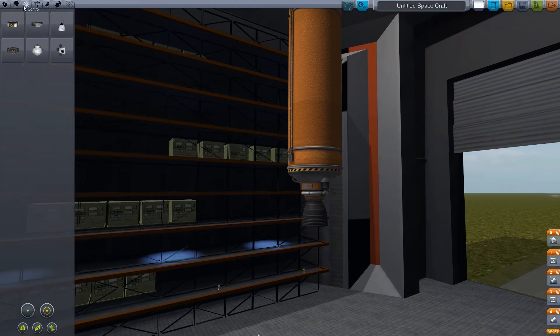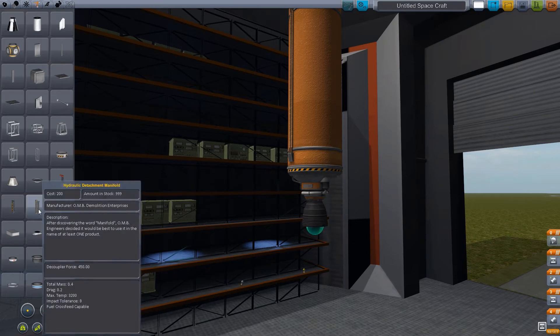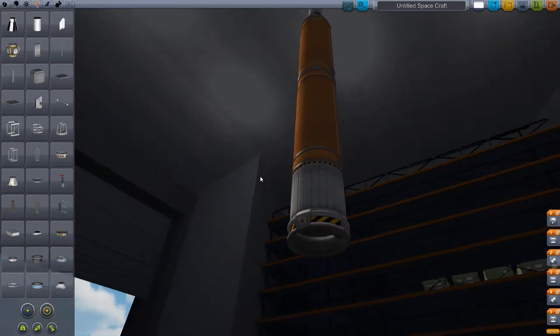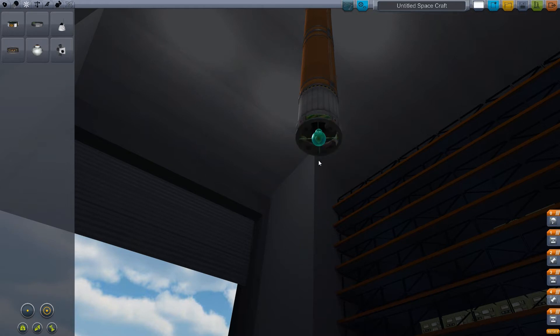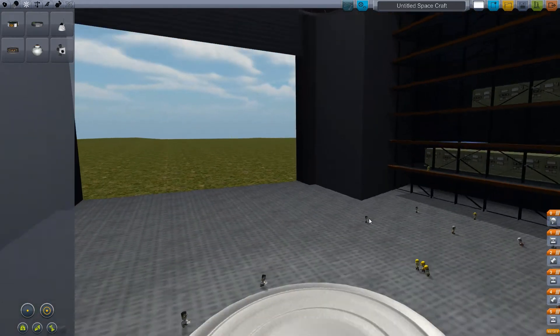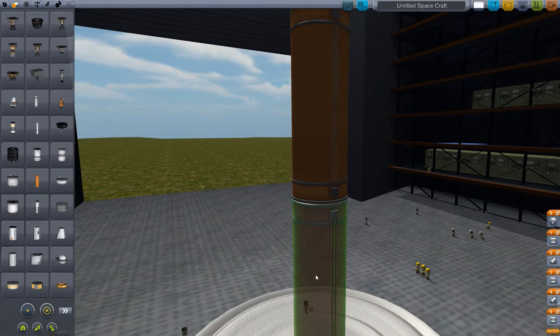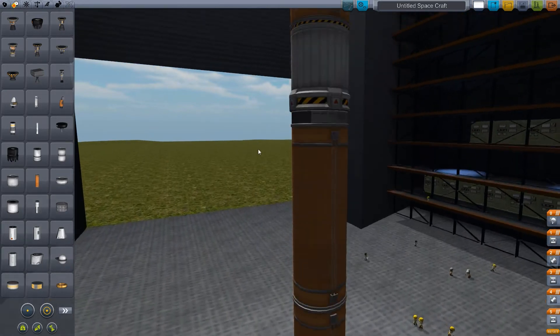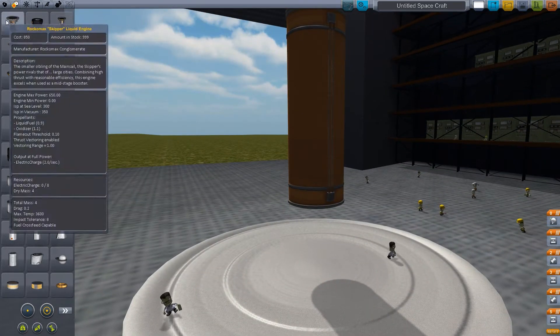We need another decoupler — the big one. That's still not the big one. That's the same one I grabbed before. The big one — there you are. Another SAS module, because why not? Two more of these big mama jamas. We're going to need a little more height. This is not going to end well, I can already tell. Especially since we're at the ceiling already.